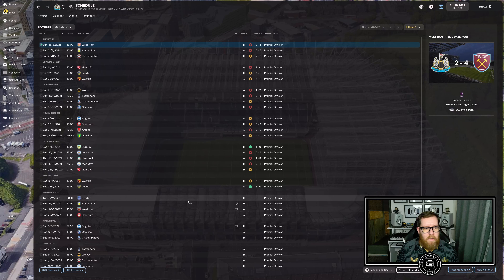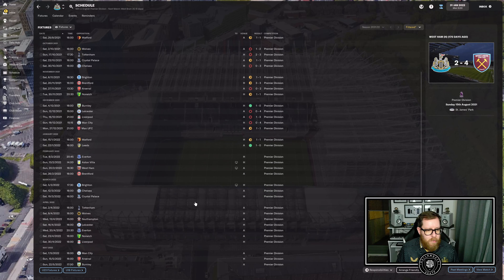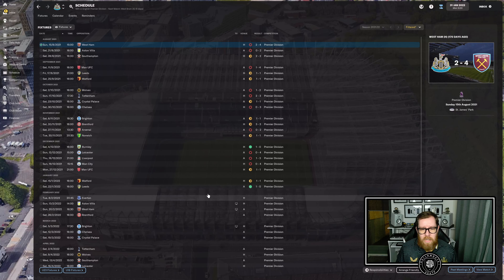The next game is Everton at home on the 8th of February. Regarding COVID-postponed games, the game drops them in as and when. There's a Southampton game on the 13th of April and the Everton game on the 20th of April, so we have a heavy April. Other teams with postponed games also get those dropped in at random times, unless a specific date has been assigned.